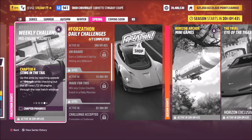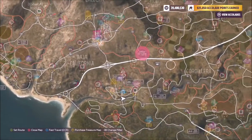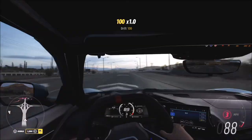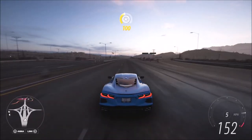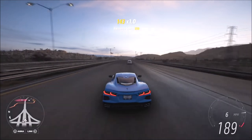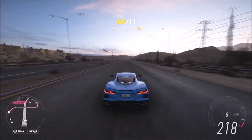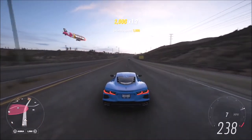The last challenge wants you to hit a speed of 194 mph in your Corvette. With this tune the max speed is 270 mph, so I headed over to the motorway as I normally do. This car will hit 270, so hitting 194 is no big task at all — very quick to achieve, probably in about 10 to 15 seconds. That completes the final challenge.